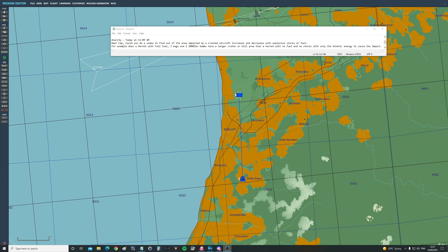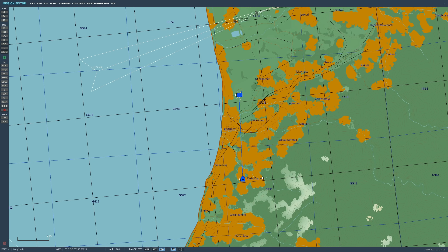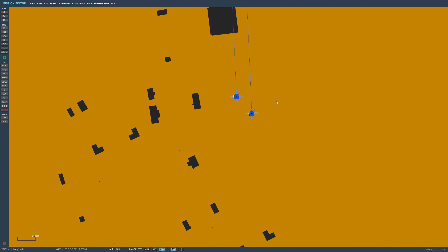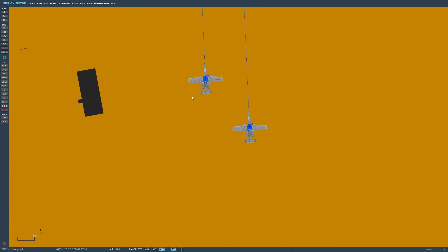Now this is right down our alley — crashing into things with our face. No one does it better than the Grim Reapers. You guys say Hornet, I take your Hornet and raise you an A10C. If we want to see the differential between loaded and non-loaded, nothing does it better than this.